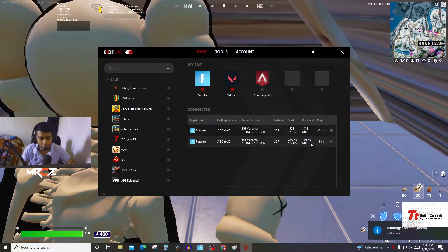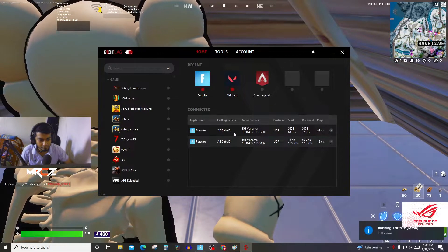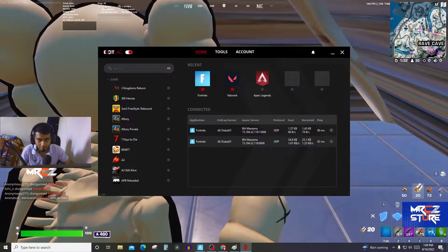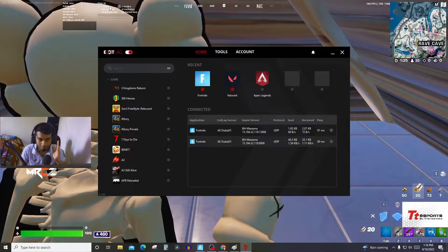Alright, we are open. As you can see the game has been selected on BH Manama and it says I have 91 ping now. I did everything in front of you — it literally got my ping in half.